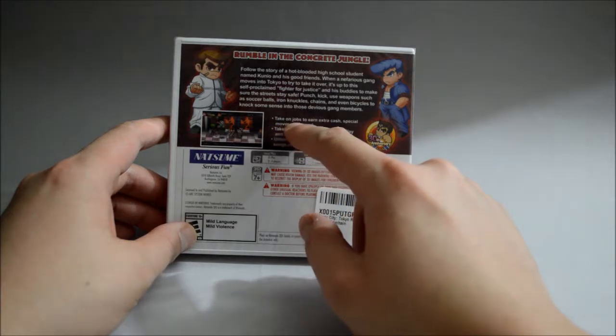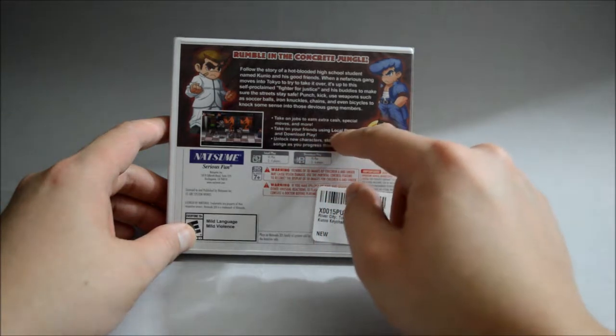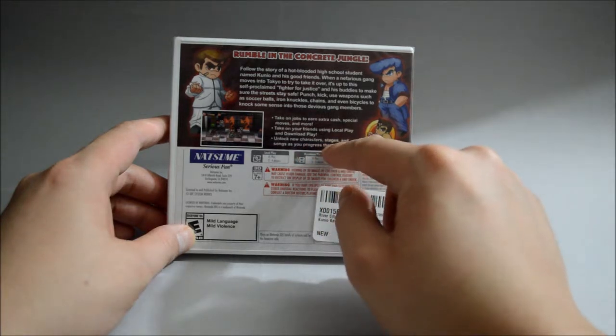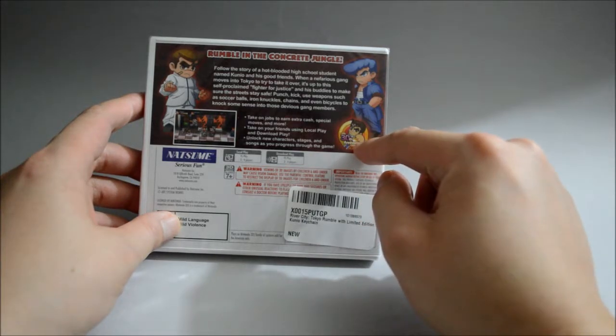It says: take on jobs to earn extra cash, special moves and more. Take on your friends using local play and download play. And unlock new characters, stages and songs as you progress through the game. We also see there is a 30th anniversary image here.